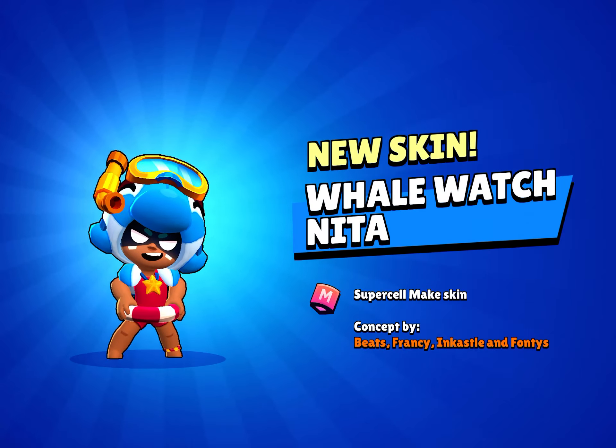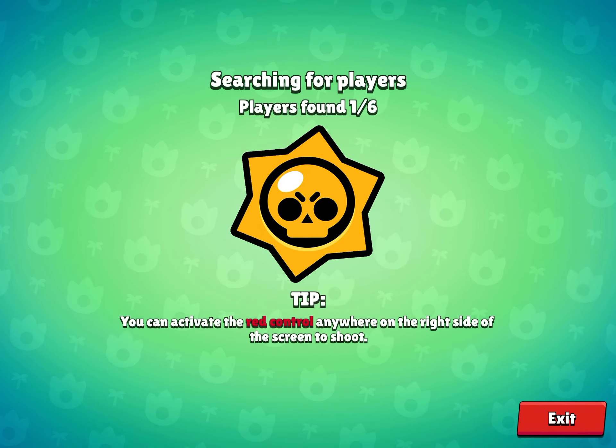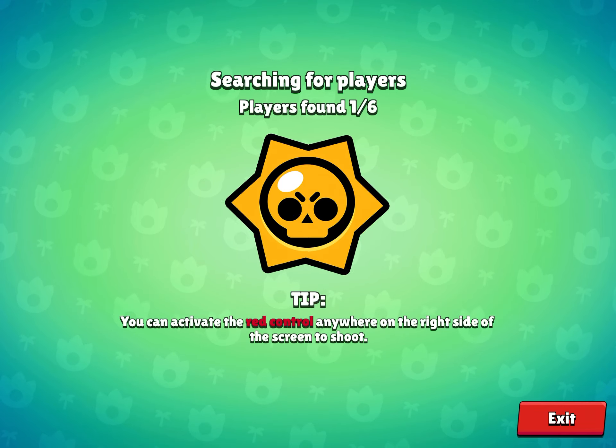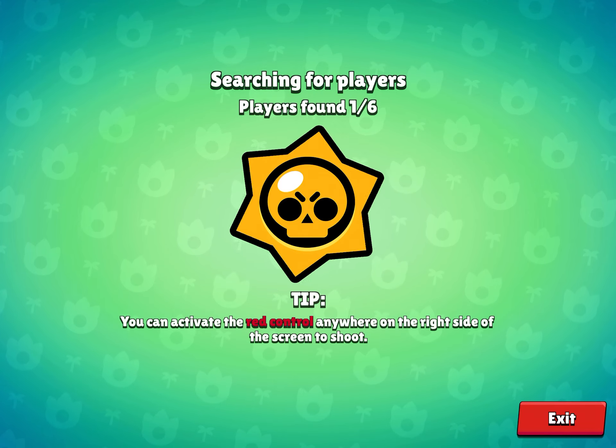It's a Supercell made skin. Now we go over to my brawlers — where's Nina? Oh, there she is. We go to Whale Watch Nina and yeah, let's play some Whale Watch Nina. I'm gonna show you guys some of the skins from this summer, but I have to be able to unlock them myself.